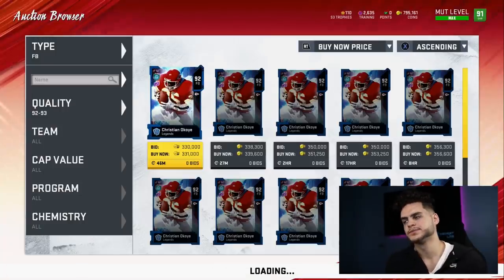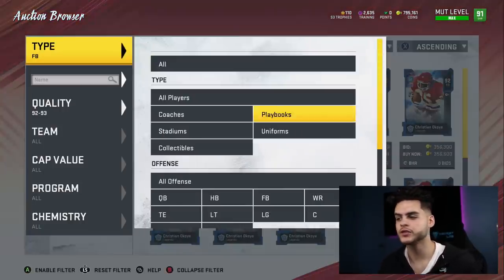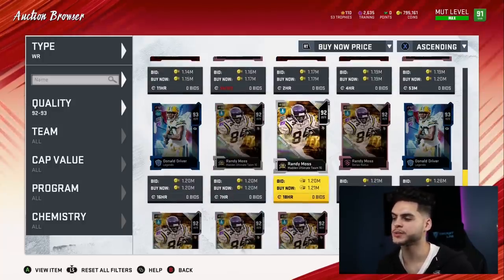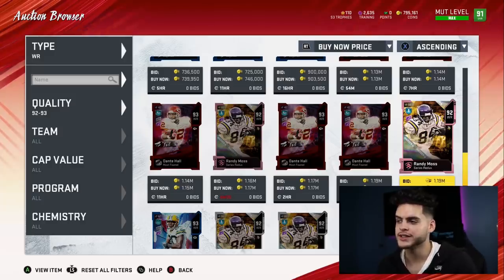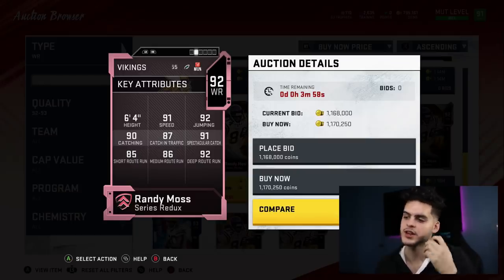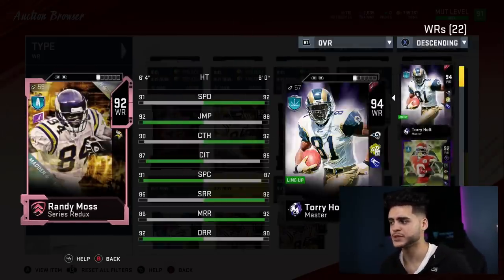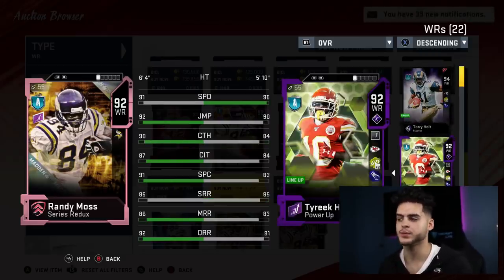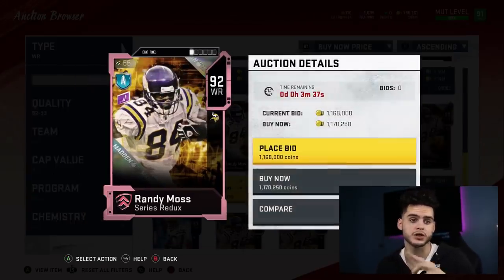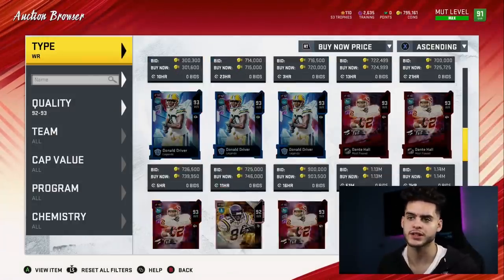At wide receiver, this one was tough. It's got to be Randy Moss. Although Randy Moss isn't the most budget-friendly option, you can't argue with him powered up and chemmed up — he's going to be one of the fastest receivers, six foot four, can catch, can run, can do everything. A guy I really like that I just picked up is this Tyreek Hill card — it looks pretty nasty. He has like 96 speed powered up and chemmed up. I'm rocking Randy Moss, Torry Holt, and Tyreek Hill on my team.